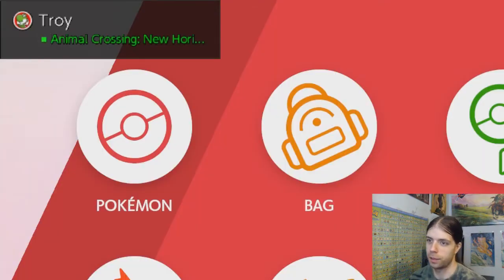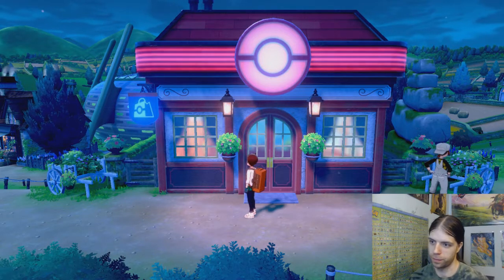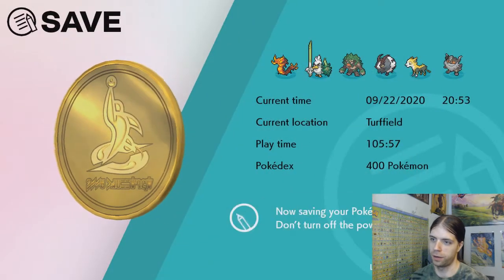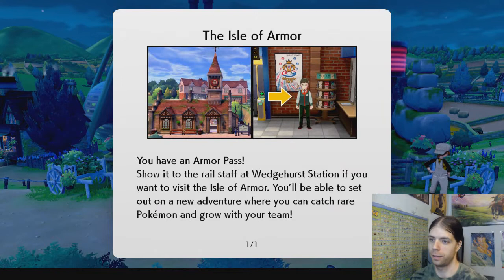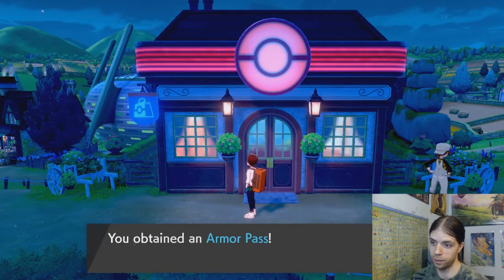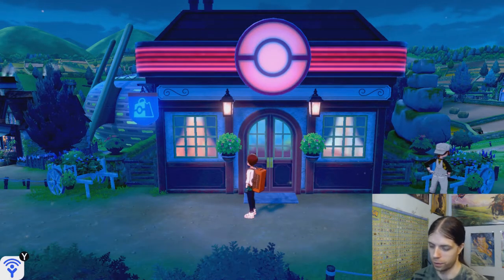So do I need to quit the software, then restart it? I'll save the game, exit out, and then restart. Hey, there we go — you have an armor pass! Show the rail staff at Wedgehurst and you'll be able to set out on a new adventure where you can catch rare Pokemon. Wedgehurst, let's go. You contained an armor pass. Wedgehurst, got it.